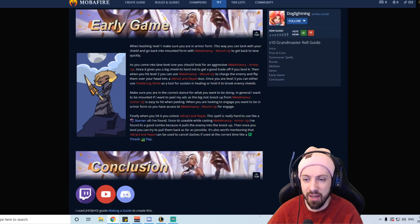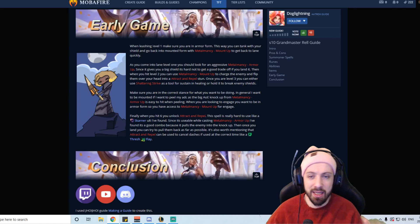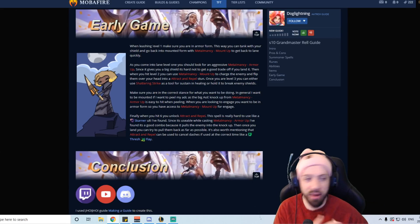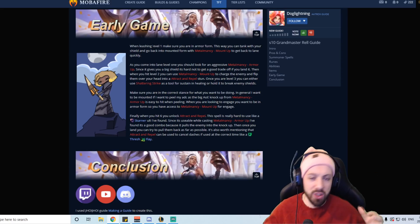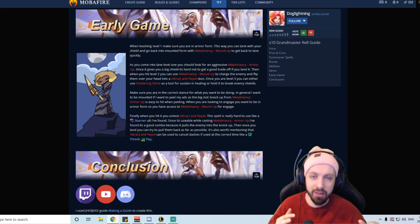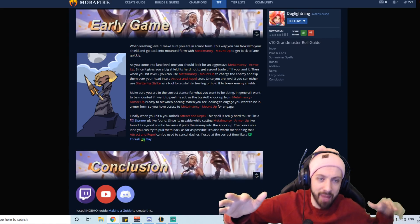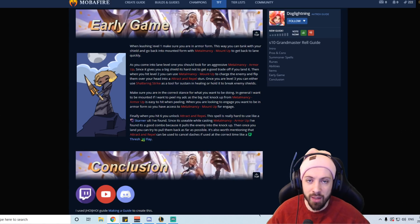Once you hit level two you can Mount Up, run at them, flip them over your head, pop the E stun, and get a great trade. At level three, use Q to break shields if they have one, or hold it to heal you and your ally. Throughout the game you need to pick your stance deliberately. In horse form, engaging is hard — most hard CC like a Janna tornado, Leona stun, or Thresh flay will counter your W jump. So in horse form, look to peel by counter-engaging when they dive your ADC. To engage proactively, be in armor form first — then your Mount Up burst is much harder to stop. In bushes in armor form, Hexflash into lane, mount up and flip them over your head.